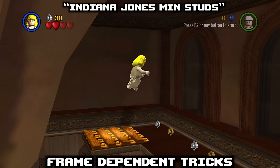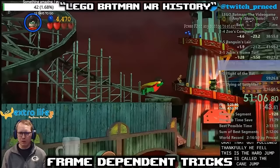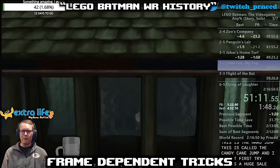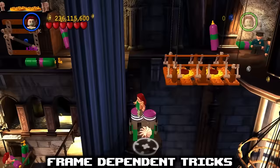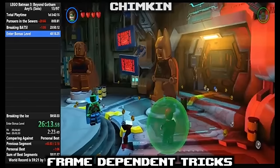The frame rate of the game you're running determines a lot of the physics of your character. In earlier games like LEGO Indiana Jones and LEGO Batman, if your frame count is too high, your jump height is reduced. Speedrunners are able to utilize this to do some crazy things, like clipping out of bounds in LEGO Batman 3 by lowering your frame count to 30.